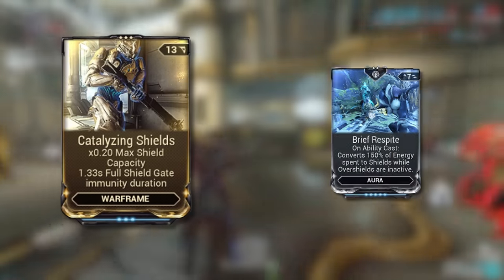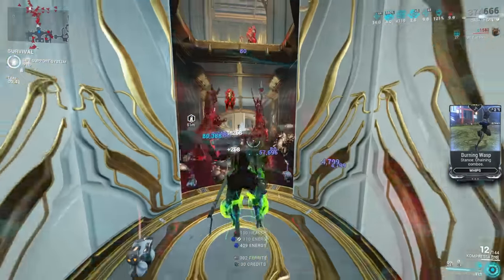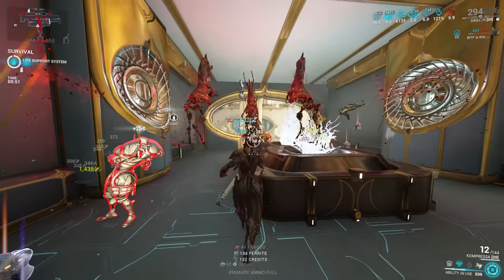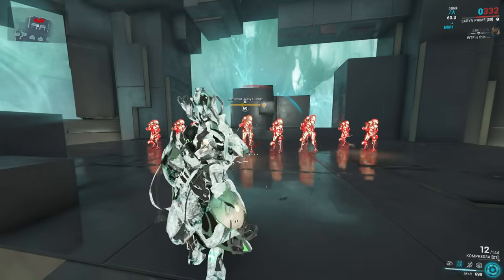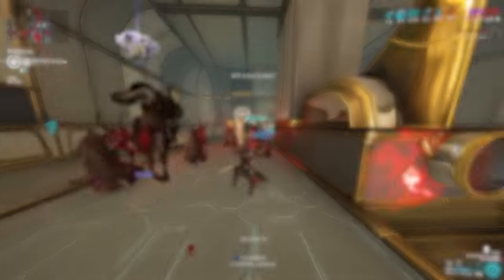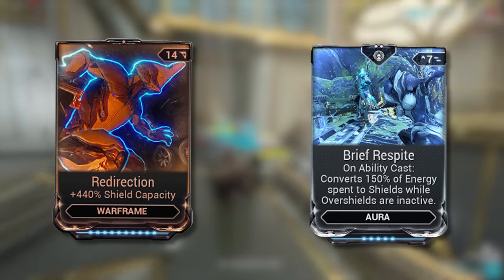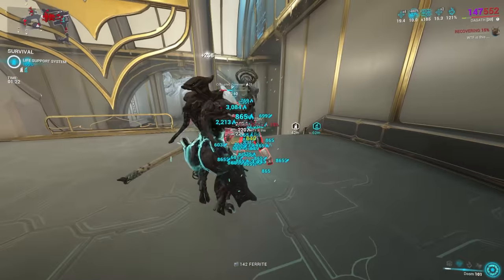The first way is the Catalyzing Shields mod plus Beast of Spite. Catalyzing Shields will drop your total shield amount drastically, hopefully bringing you to around 100-ish shields, and Beast of Spite with an ability cost of 50 energy will give you 75 shields per cast — cast twice and you're in overshields or max shields territory. The second way is modding for shields using Redirection and still using Beast of Spite. This is not as effective as it used to be, but it can still work.